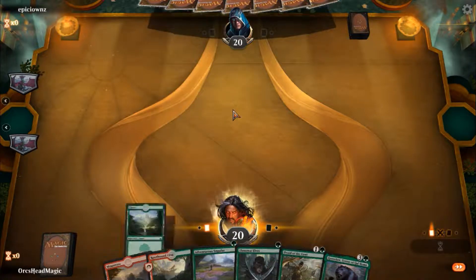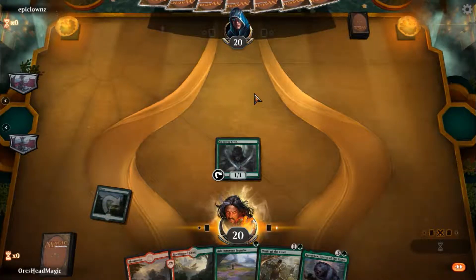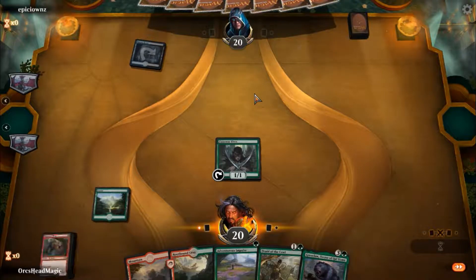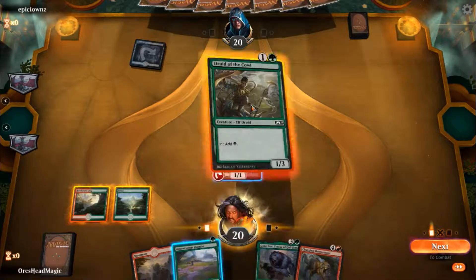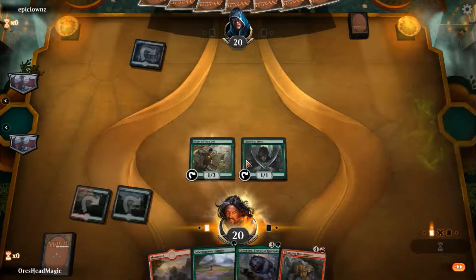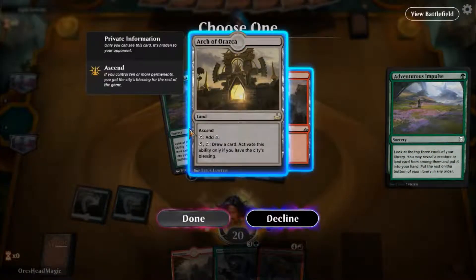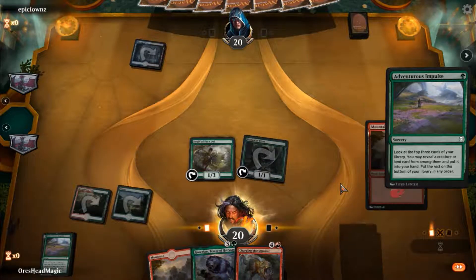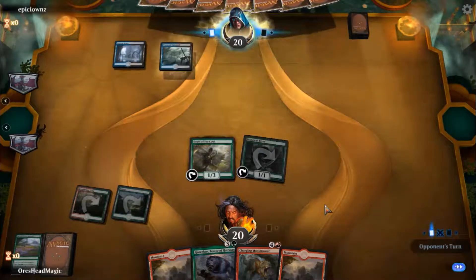Turn 1 I'm going to play one of our elves. Next turn I'm going to put down Druid of the Cowl and cast Adventurous Impulse to make sure I get the land drops. We didn't hit much but we will take an extra mountain so we can cast the Charging Monster next turn.